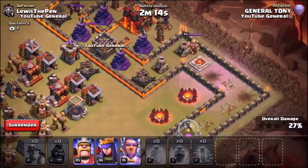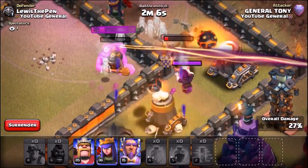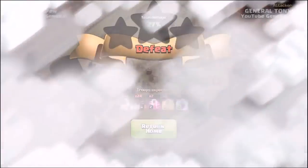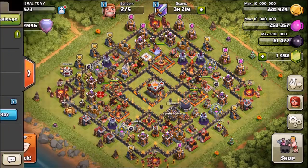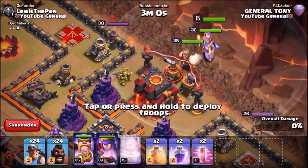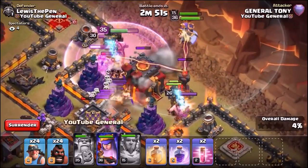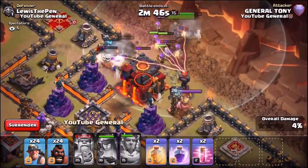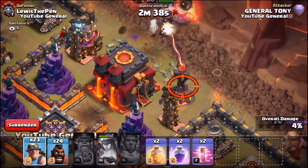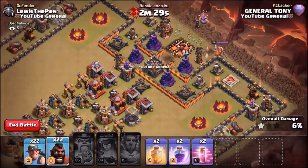The hog riders are toast. The miners appear to take the victory — and they absolutely annihilate the clan castle troops. For the final attack of the episode, there's a new plan: dropping all three heroes in first to take out the defending clan castle. The Grand Warden ability fires early to take out the town hall and inferno towers, and the Queen ability goes down too. The defending clan castle is mostly wiped out. Dropping in two miners and two hog riders to take out the second inferno tower — now we can start a fair challenge.